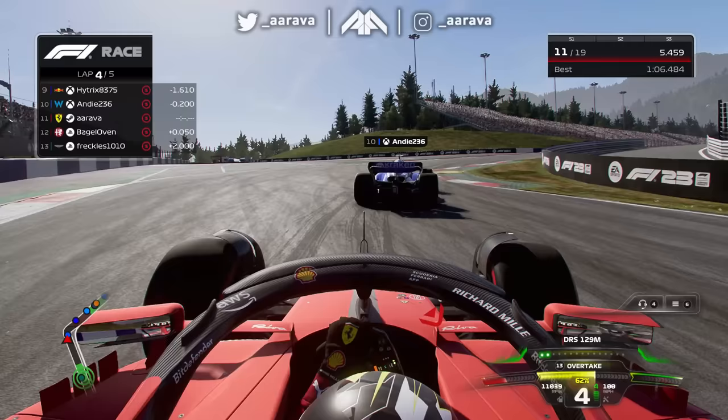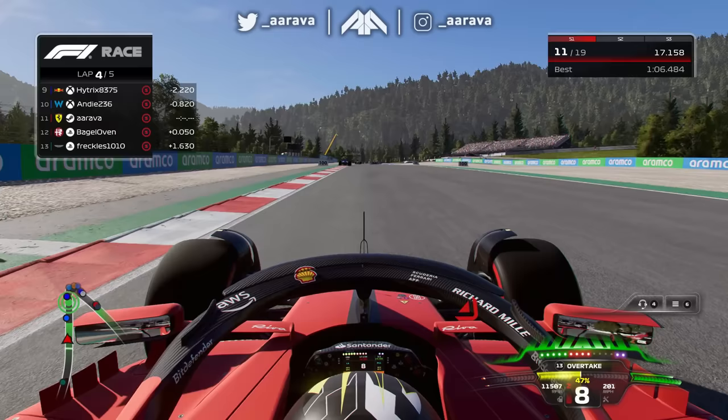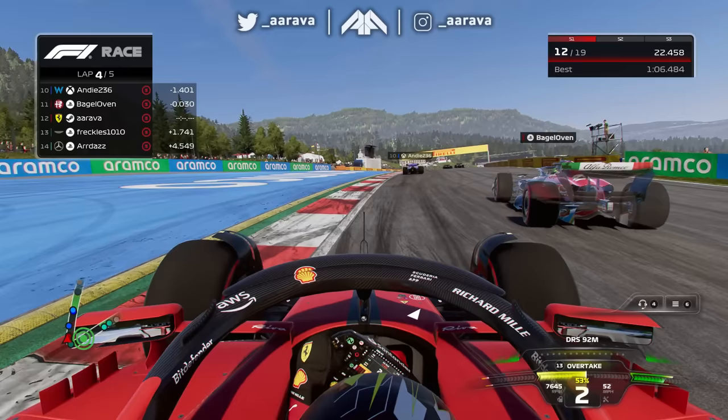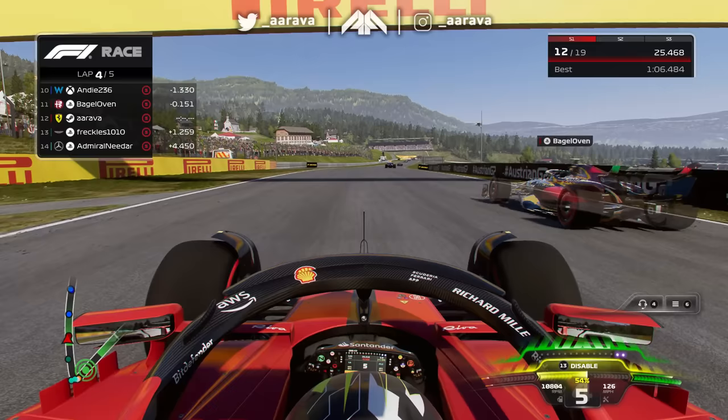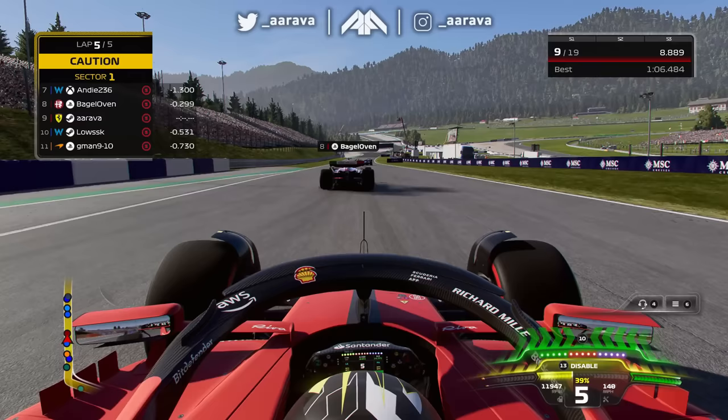We've got more problems - the Alfa Romeo in the mirrors sends his nose in down the inside. He's still there on the inside looking to get the overtake done and get some screen time to prop up his bagel propaganda. He's ghosting now so I'm not even sure what his connection is doing. We tentatively tuck behind with DRS, but he's got DRS as well and is charging his battery, so we save our boost for later in the lap.